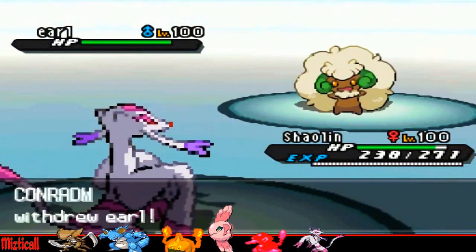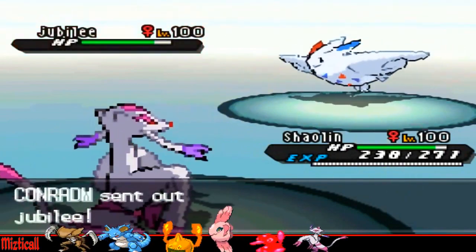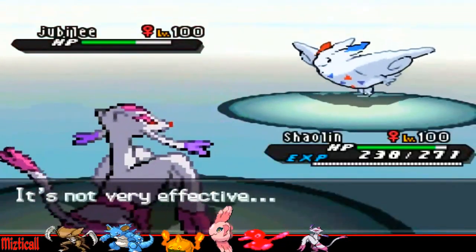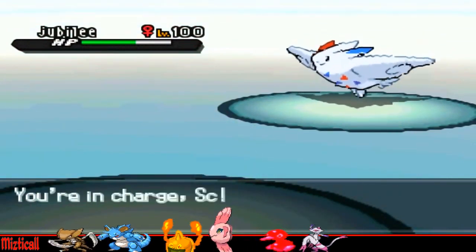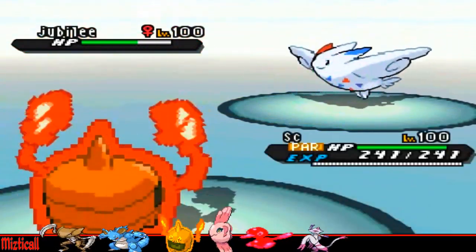He does switch out and goes into his Togekiss, as I just go straight for the U-Turn, which basically means I have the initiative on him once again. That's the good thing about Volt Turning — it just gives you initiative all the time, gets some real good offensive momentum going, so that's why I like it. I decided to go into Rotom because I thought this thing probably won't be able to hit me that hard.